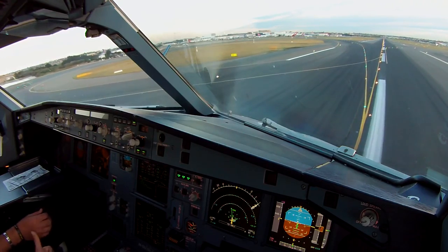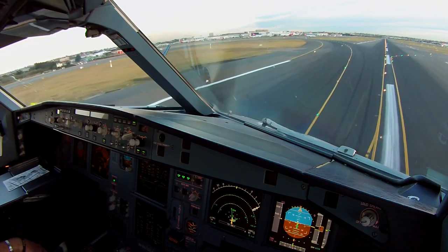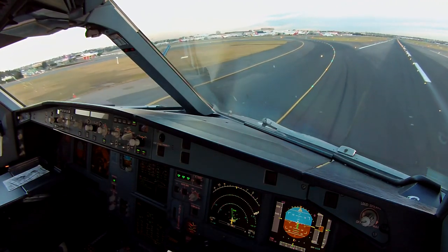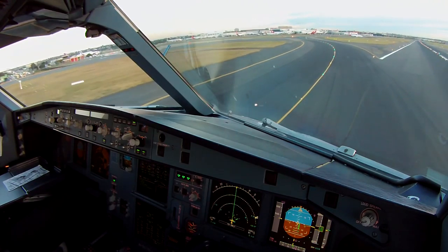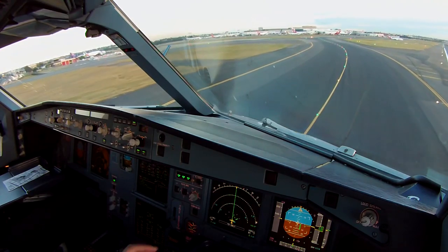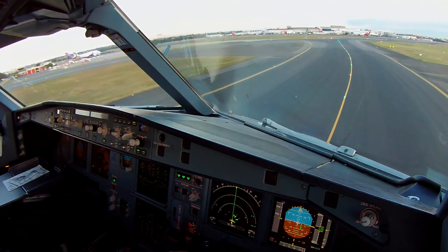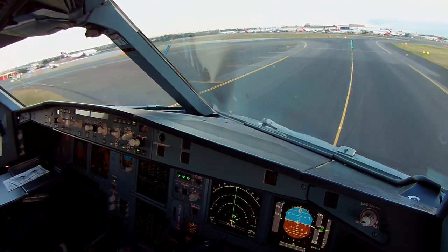Ready head 4-5-0, take Alpha 2, contact ground on 1-2-6-0-5. Alpha 2, 1-2-6-5, out of 4-5-0. Ready. Thank you very much. 1-2-6-0-5 is on. Thank you sir. Good morning. 4-5-0 with you for getting the Alpha 2. 4-5-0 near ground, good morning — Alpha, cross runway 2-5, and taxi via Golf to base 6-0. Alpha to cross runway 2-5, taxi via Golf to stand 6-0. It's in 4-5-0.